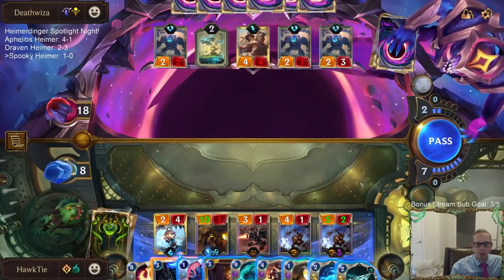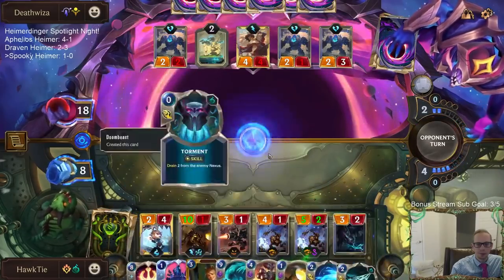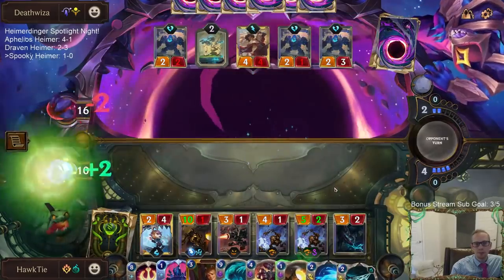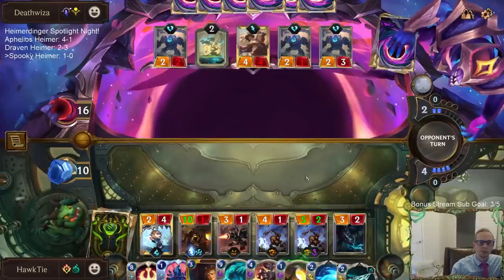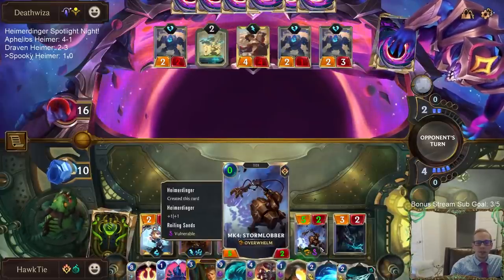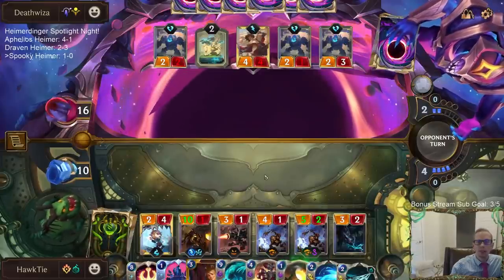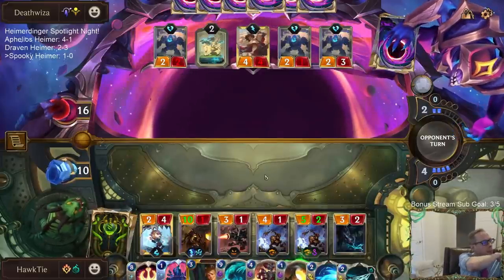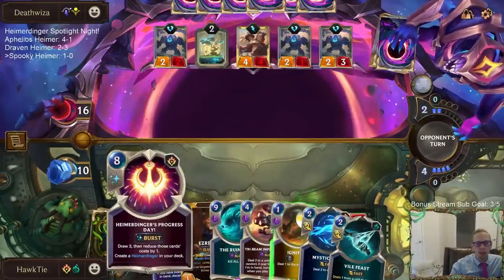I like seeing more of those. Tri-Beam's up to two. I should have played Doom Beast first to get the Vulnerable instead of this Overwhelm, because this Overwhelm turret is actually useful. Ruination won't give T-Hex - that would be cool if it did, but it does not.